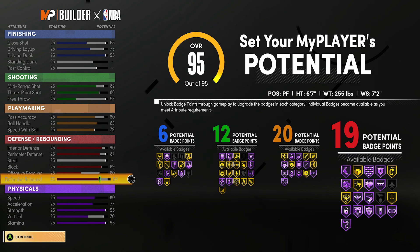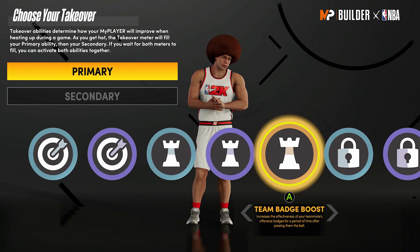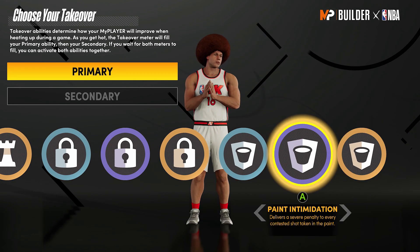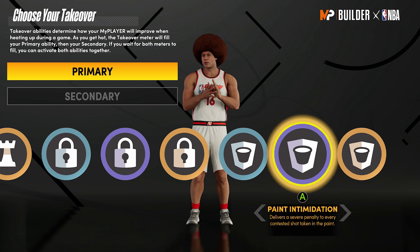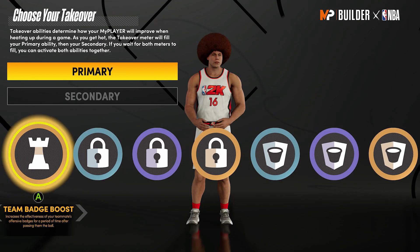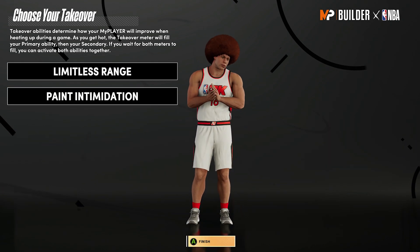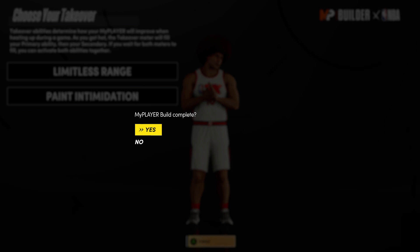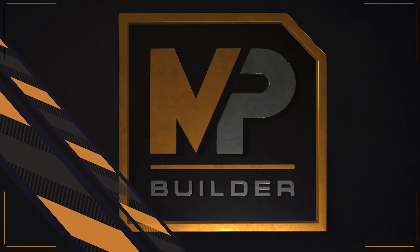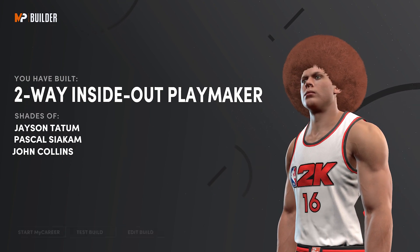You have 6 finishing, 12 shooting, 20 playmaking, 19 defensive. Like I said, you could give up some defensive badges to get more shooting, and you can give up some strength to get more playmaking - do it however you want. You see the takeovers - limitless takeover is so overpowered, I don't think I cannot choose that as my primary, but for the secondary I'm actually gonna go paint intimidation. And as you can see, we have the two-way inside-out playmaker name.